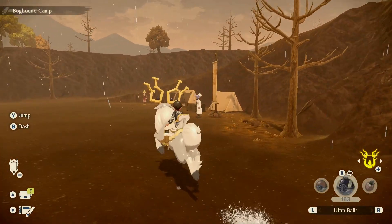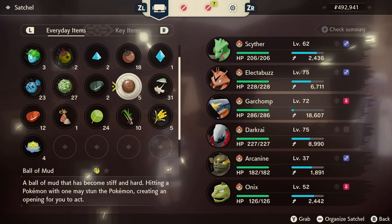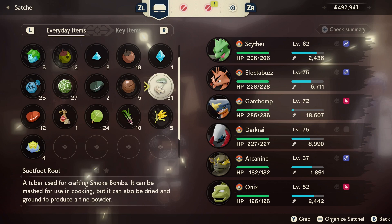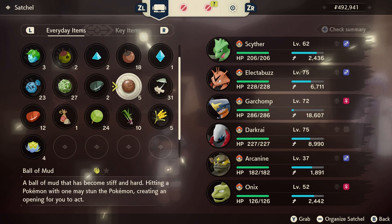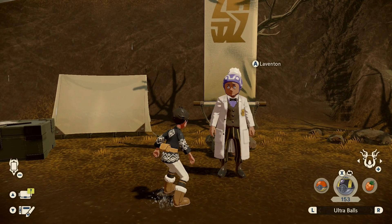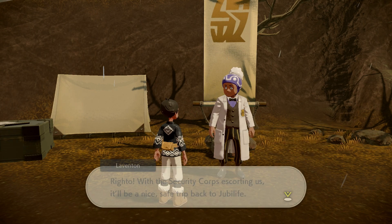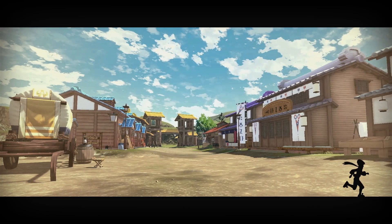After gathering for a couple of minutes we got our hands on quite a few resources: five Balls of Mud, 31 Sootfoot Roots, and 24 Caster Ferns. Right now all we still need are the Spoiled Apricorns, and the easiest way to get those is to travel back to Jubilife Village and head to the Obsidian Fieldlands.